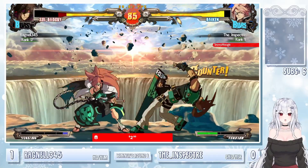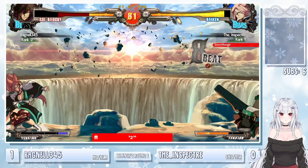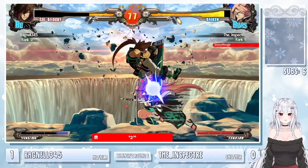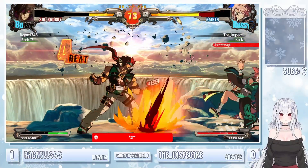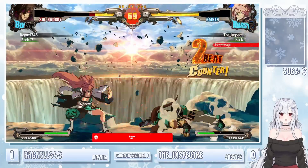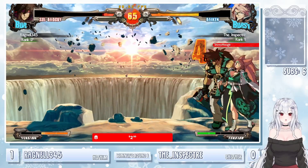Bandit Revolver through. Tries to do the Bandit Bringer. Using the gunshot from far away — seeing a little bit of Ky zoning out here from Inspector. Just the JS starter. Can you do loops after any kind of combos with JD in this game?